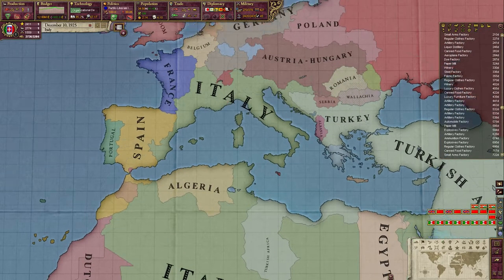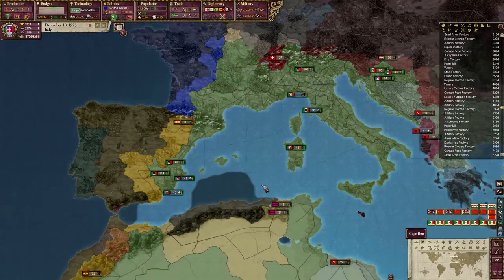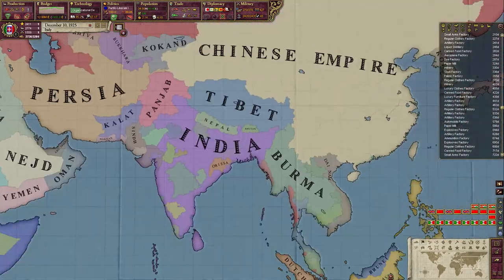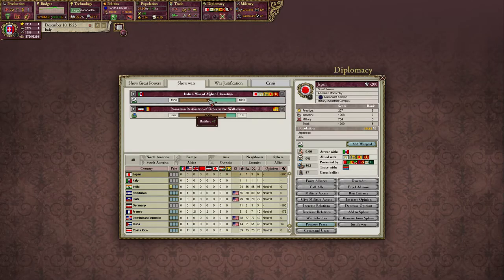Hello and welcome back to Let's Play Victoria 2 as Italy. In our last episode we have been making preparations to start our invasion of Japan, in order to hopefully finish this war that we are in in a reasonable amount of time.